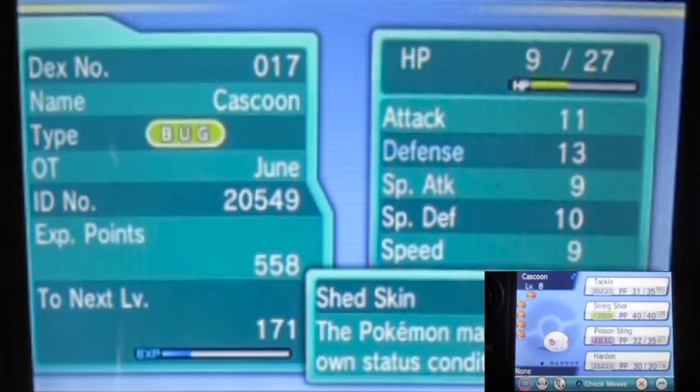Oh, I didn't show this before — let me show you guys right now. The Cascoon actually has the Shed Skin ability. I don't think it has a hidden ability video yet — maybe after evolution it will. Yeah, all Cascoons have that. Kind of sucks, oh well.